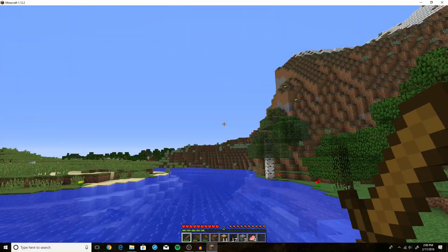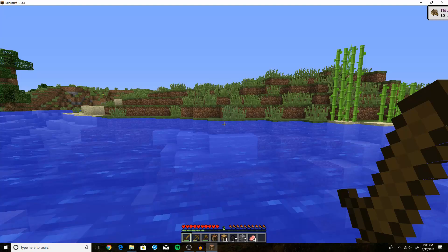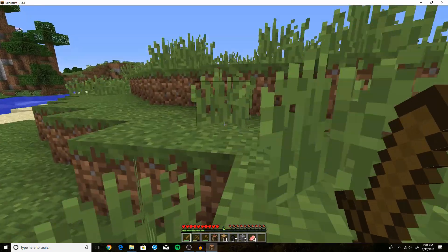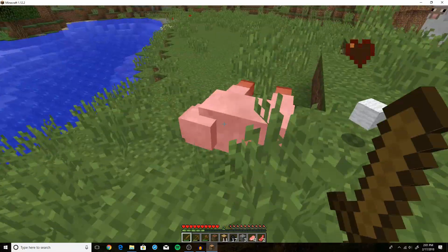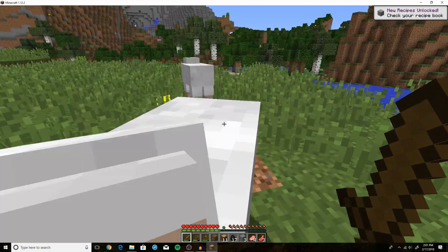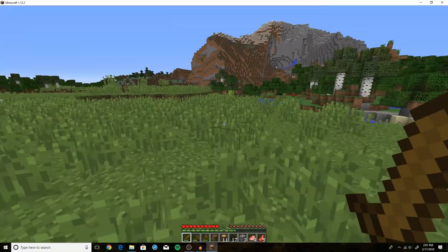I'm going to turn the shaders off — they're a little bright. I am using an Optifine mod, that's the only mod I'm using. We got some pork, and there's a sheep over there. If we kill enough sheep we can get three pieces of wool, and with those three pieces we can make a bed. Beds allow you to skip the night by sleeping in them, and your bed will also act as your spawn point as long as you've slept in it at least once.